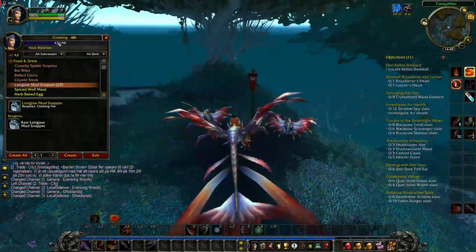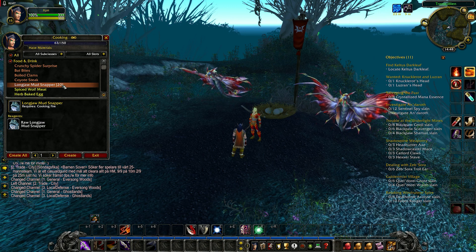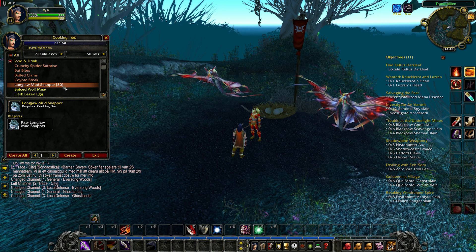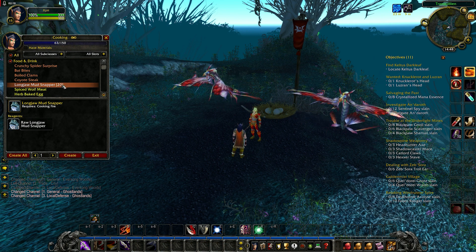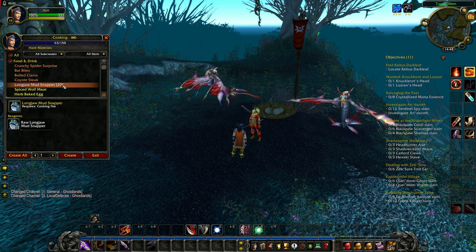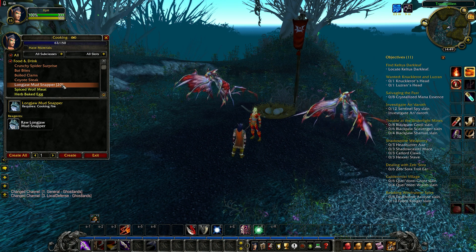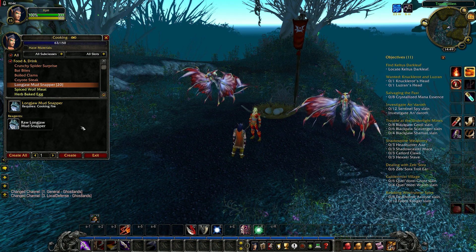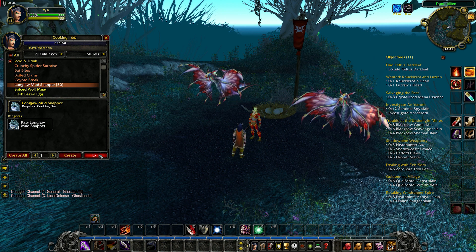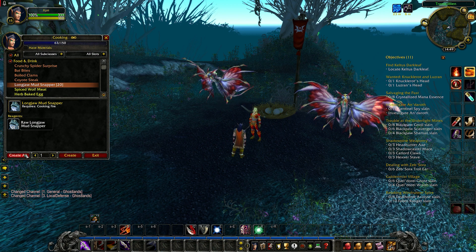And for Cooking, I'm at level 63 and I have a number of long jaw mud snappers. I went to Undercity and bought these fish recipes. You can see how powerful it is to have those recipes together with the cooking skill — I just need to fish and I have this. I can skill up in cooking at the same time I'm fishing, so that's really powerful. I will do a separate video where you can find those recipes in Undercity.